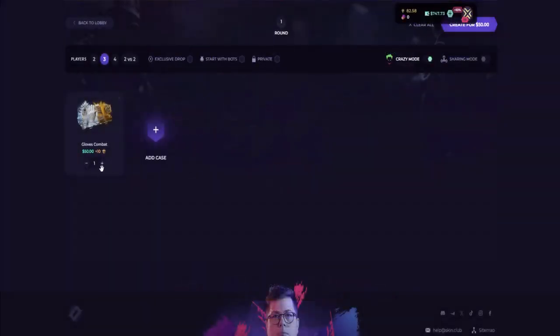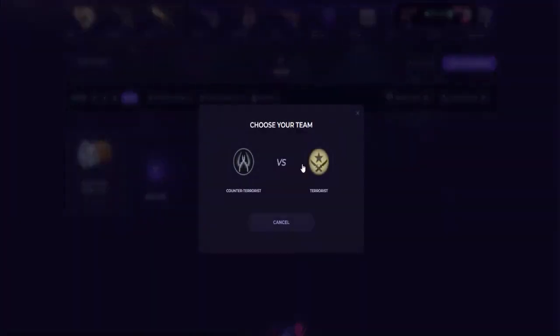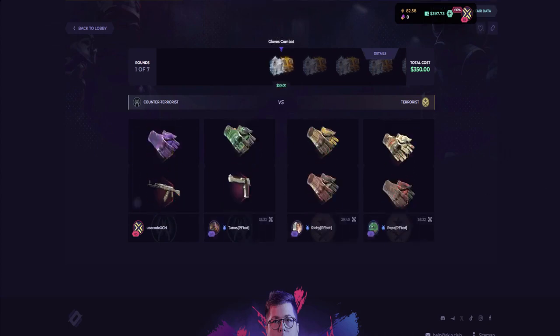Let's go back real quick and now let's just go ahead and create another battle. Today is unlucky, two in a row, but hey let's just go with some Gloves Combat. Seven should be good enough. Let's make this a 2v2, forget the crazy mode, go for CT side, call the bots and see what we can do.